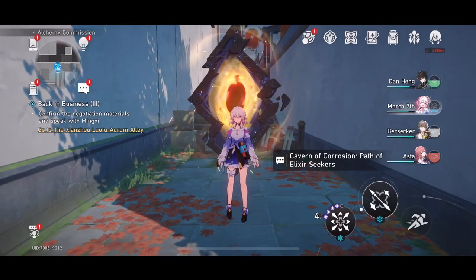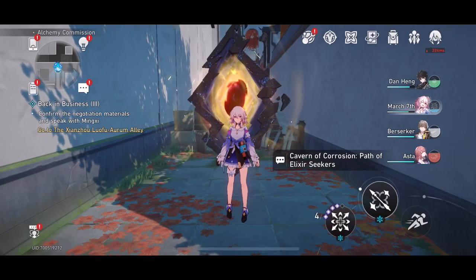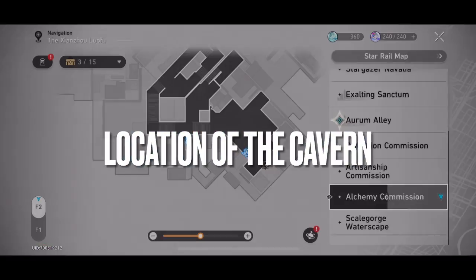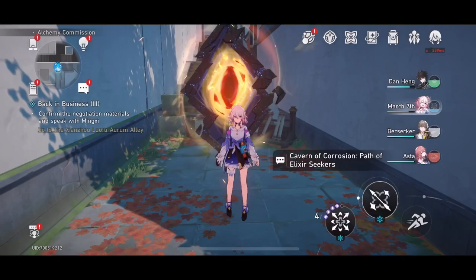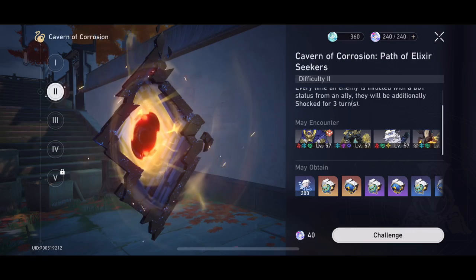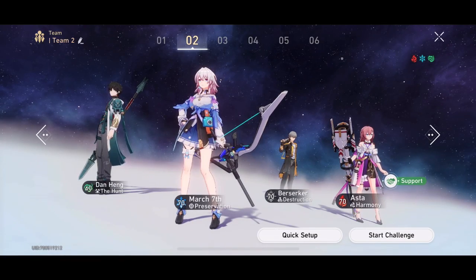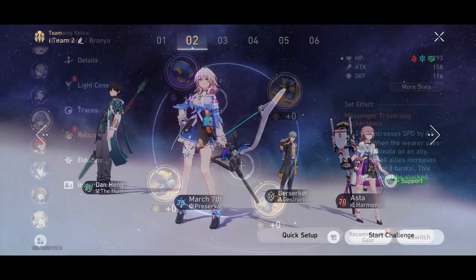G'day and welcome back to another Honkai Star Rail video. In this video we're going to take a look at the Messenger Traversing Hackerspace set and discuss who the set is best used on. The set can be obtained from the Path of Elixir Seeker's Cavern of Corrosion, which can be unlocked once you gain access to the Jihau Le Fais-lu section of the story — basically the latest two chapters.